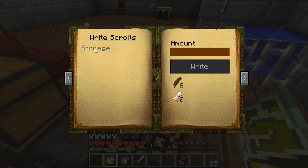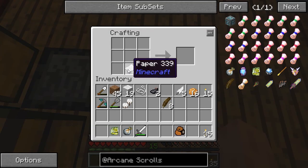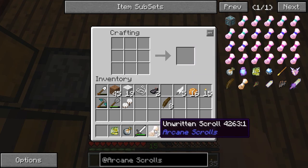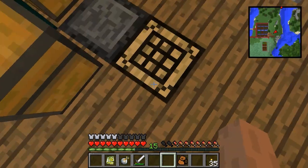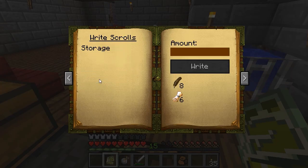Now I can write scrolls — I wonder if that permanently unlocks it or if I have to pay every single time. I also need to take the paper and craft it into unwritten scrolls, one to one. I kind of wish it would just use paper directly. Let's go back in, right-click, go to write scrolls, and select storage.